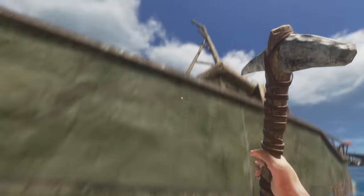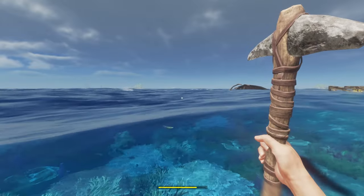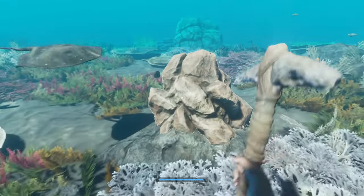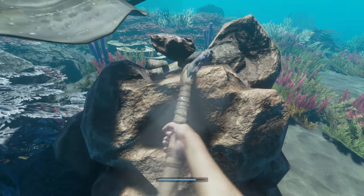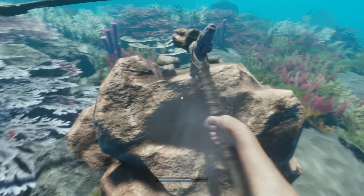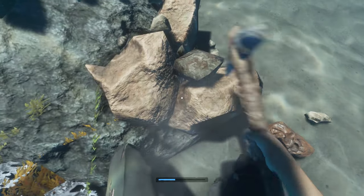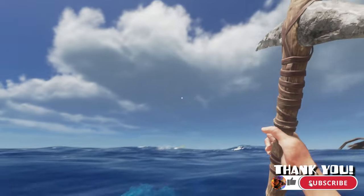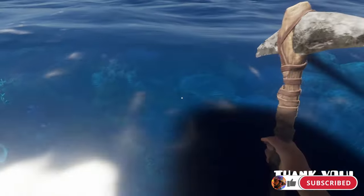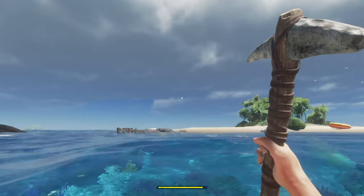Let's look for another nodule. Here we go — sweet. Mr. Stingray swimming on by — more of a slink than a swim. Give me the clay, give me all the clay quick — I gotta get up, I'm gonna drown. Close one. What do we got? We got 12 pieces? All right, let's do it.